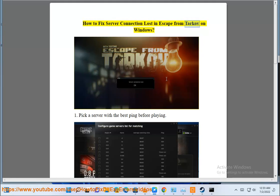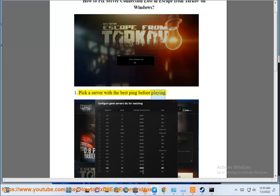How to fix server connection lost in Escape from Tarkov on Windows. 1. Pick a server with the best ping before playing.